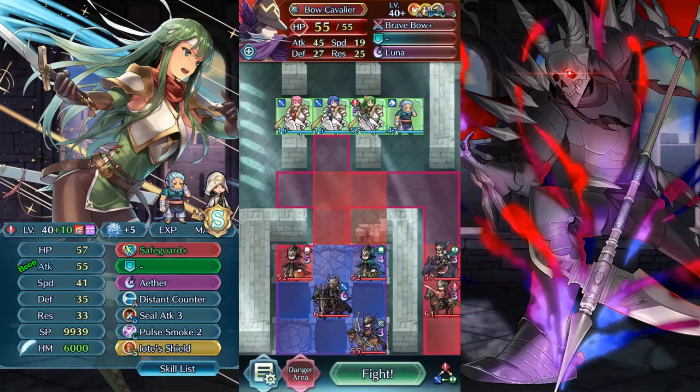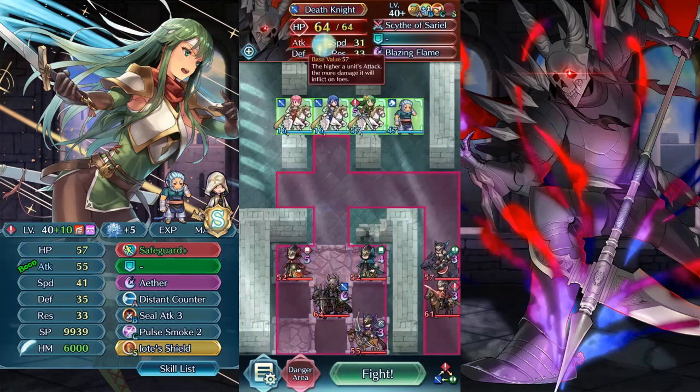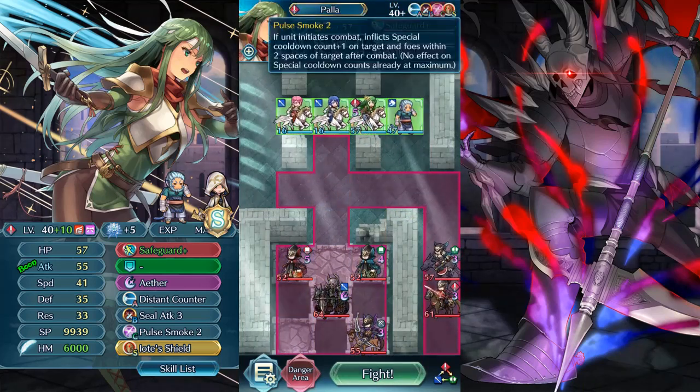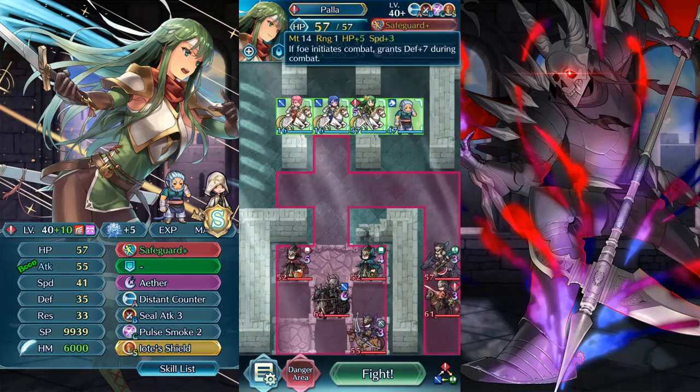This is the map — really scary, there's the archer. That's why we're using the auto shield. Death knight hits really hard with his special, so we have full smoke to stop that. We also have zero attack, distant counter, and safeguard with speed.